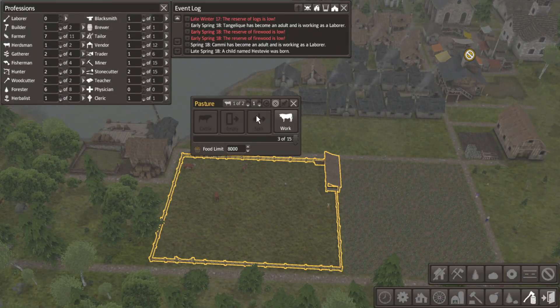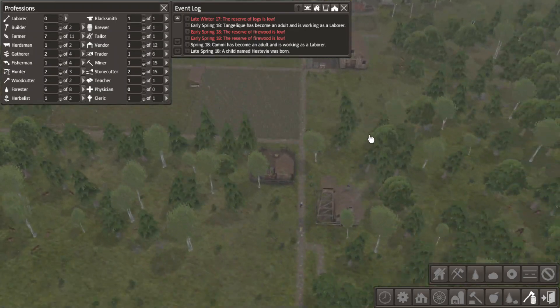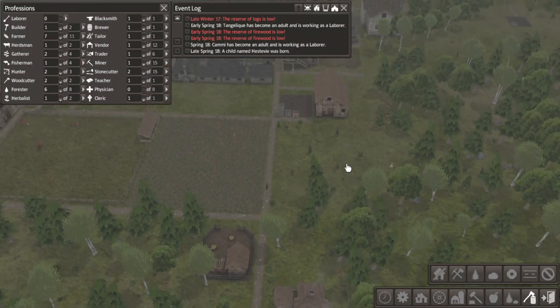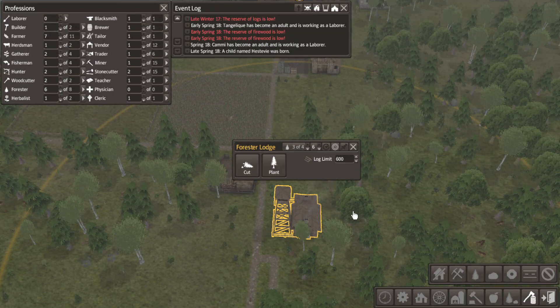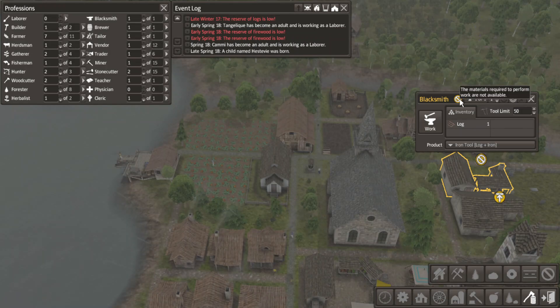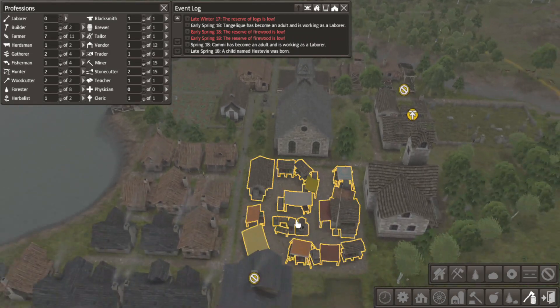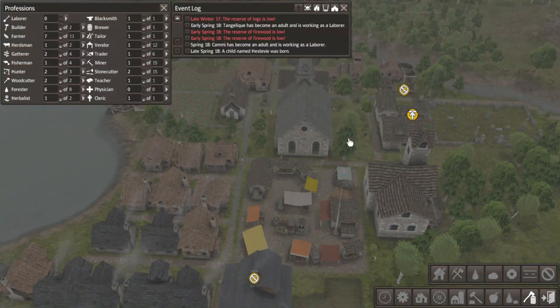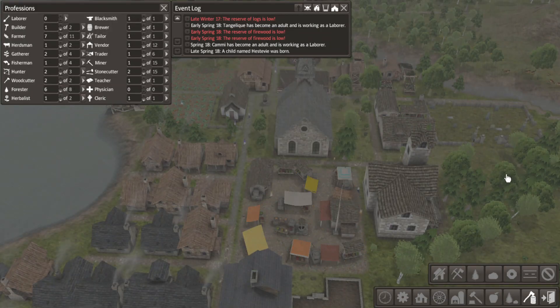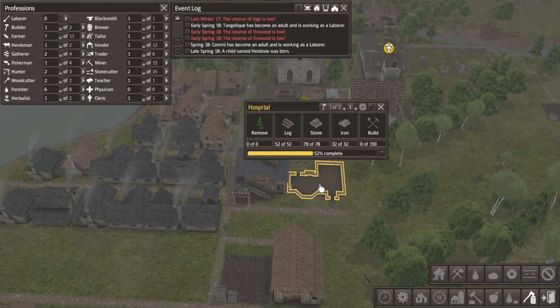I don't think we need more than one person working there. More people cutting wood. We have a builder again. What do you need? Iron. We're fine on tools. Actually, we'll take a logger off and have him become a physician once this is built. Because that's a very clear career path.